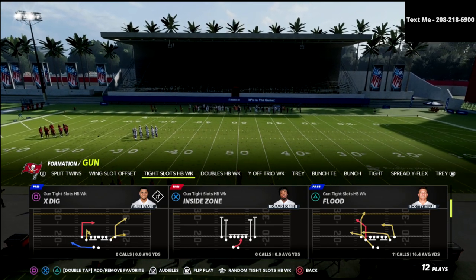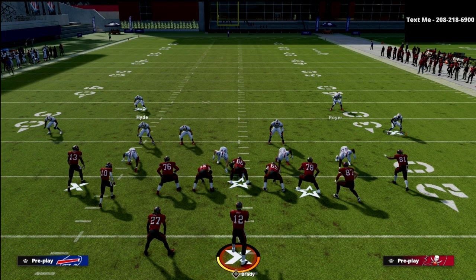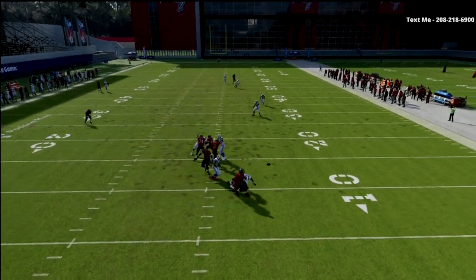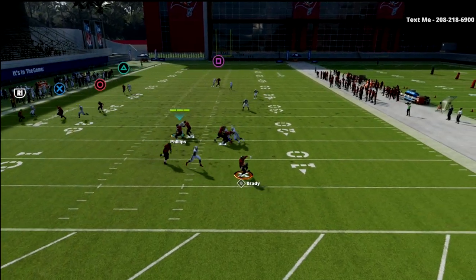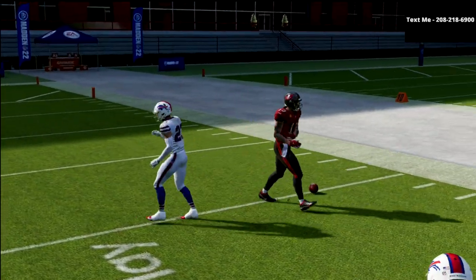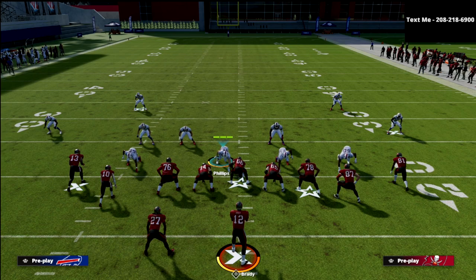The easiest way to illustrate this — we're going to come out in flood but audible to bench, because it's the easiest way to make the point. If you just want a quick answer and you're watching because you want to stop flood: quarters will stop flood, 100%. He might catch it, but you've got a guy right there — click on, swap, you're right there. When I play defense, I'm not mad if they score. I'm really mad if they have wide open players every play. I want to be at least in the vicinity for good things to happen.